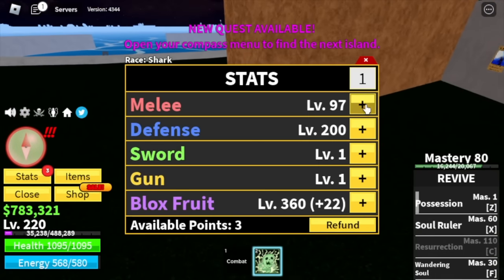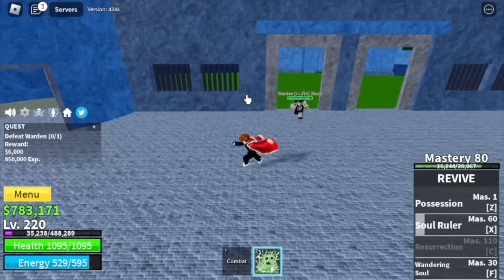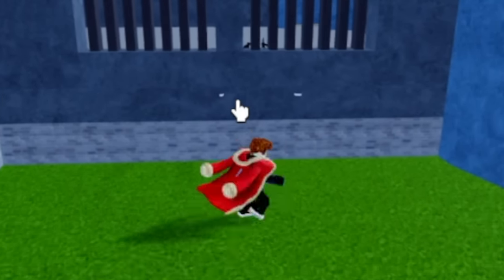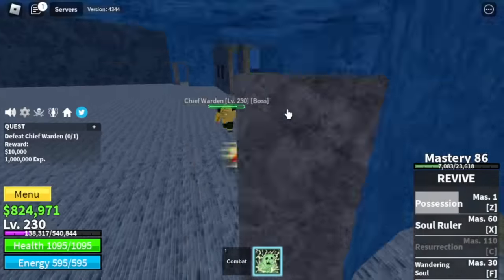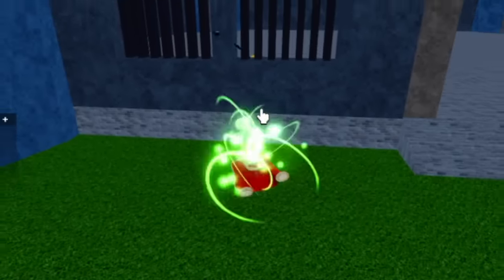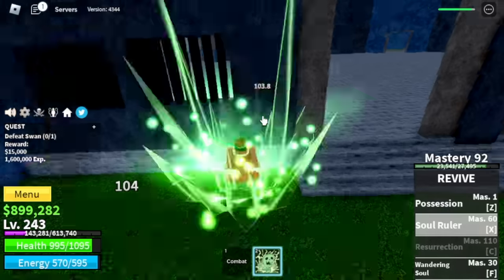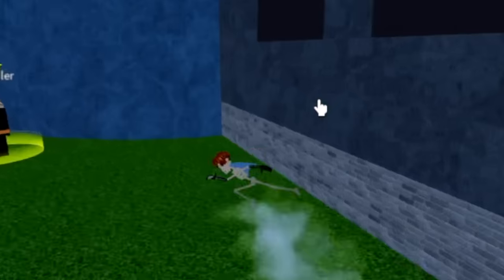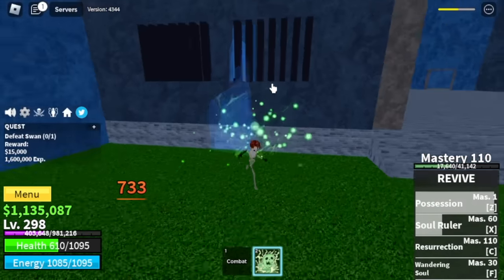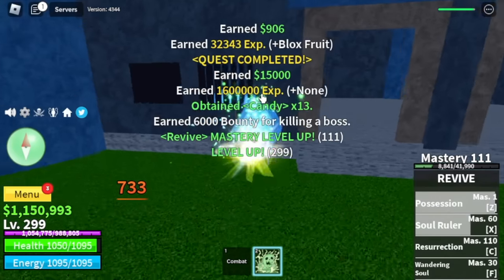I'm going to show you the stats again: Melee 100, Defense 200, Blox Fruits 360. Next up, the Prison. Here I only farm the bosses — like Warden. Check his sword; he cannot attack you. Just use your Z and X skill and spam until you defeat him. Same goes with Chief Warden. The final boss uses the Wall Strat. We will unlock our C skill here, the Resurrection — you will have a second life. If you die, you get revived with 50 HP and become a skeleton just like Brook, which is really good. You can still use skills even as a skeleton. We're going to grind here until level 300.